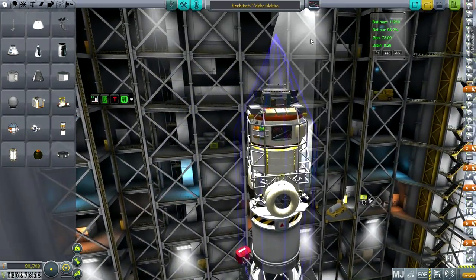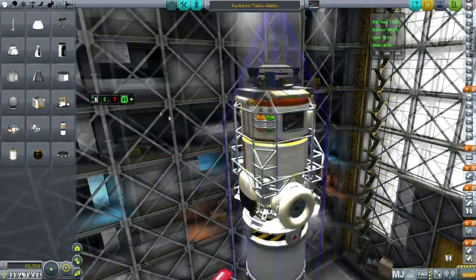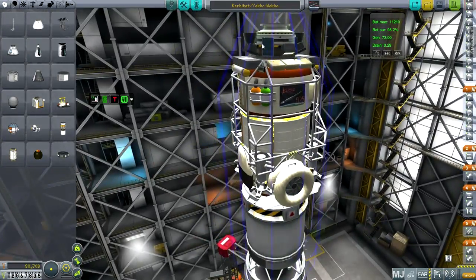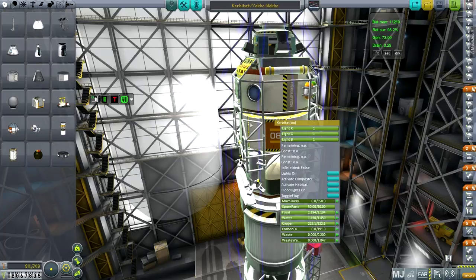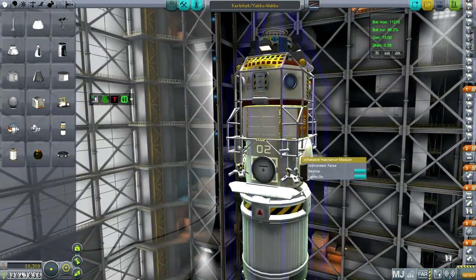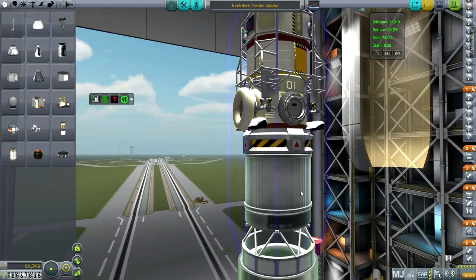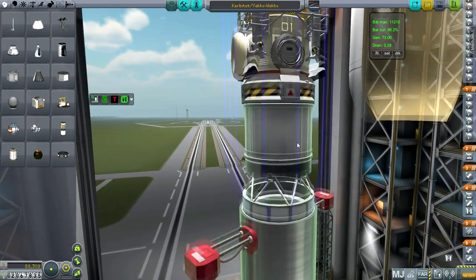Here's the Kerbatat on the Yakko and Wacko. I've made sure it has a reaction wheel this time. It's got its own command module so it can be controlled, a docking port to attach to the pumpkin, lights, more lights — I thought they needed more lights — and I even added solar panels, so it's quite controllable. It's got one of the little inflatable habitat modules here, a place to attach things, one of these docking facilities, and a docking facility for the tug. Remember, that's important — and it has to be in line with the wheels.